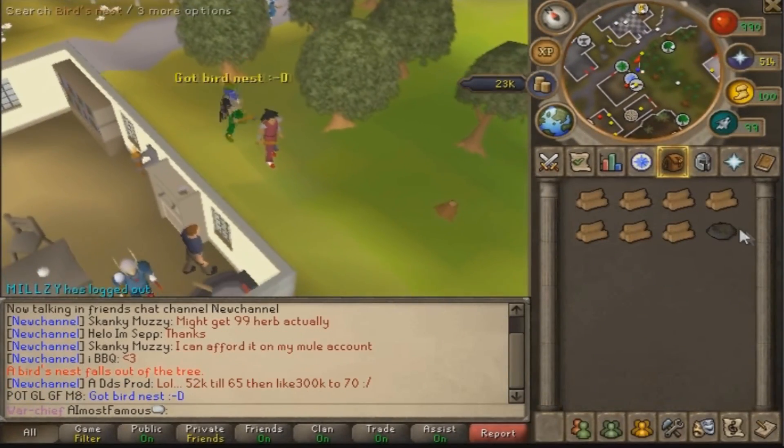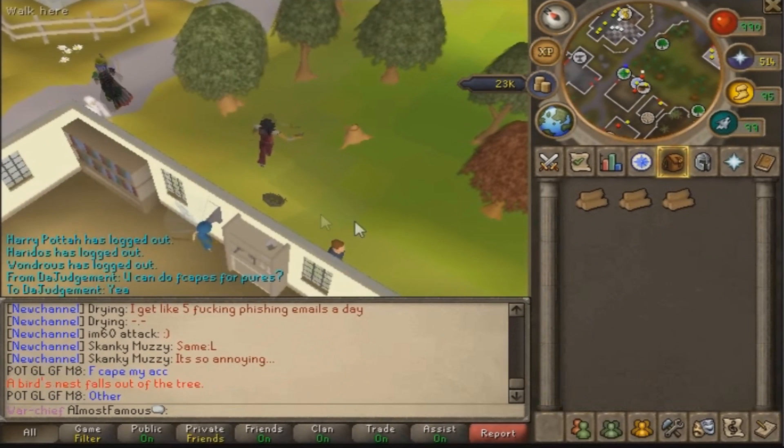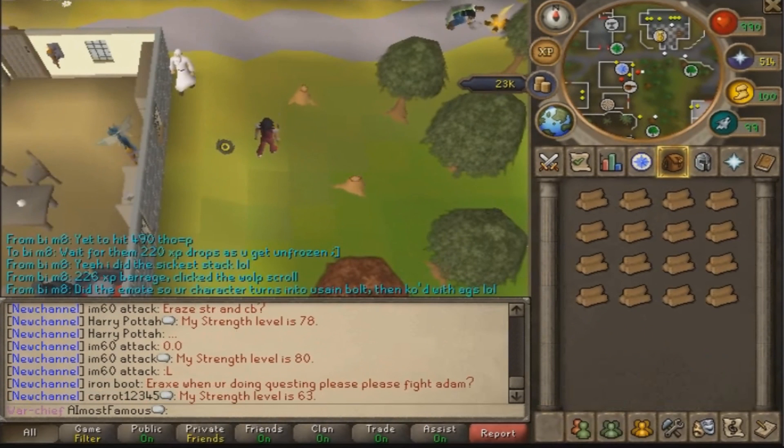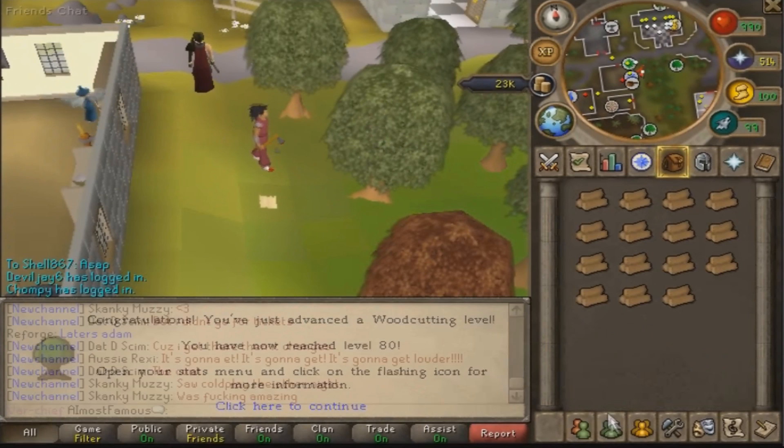Birds nest number three has a mithril - also got another acorn so no need for that. Four, five, six, seven, eight birds nests. Well that's a nice surprise after trying to get my birds nests - 80 Woodcutting!